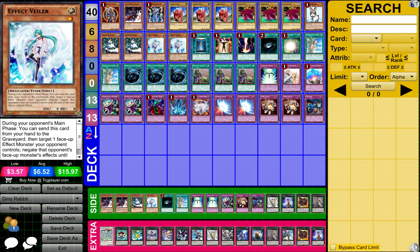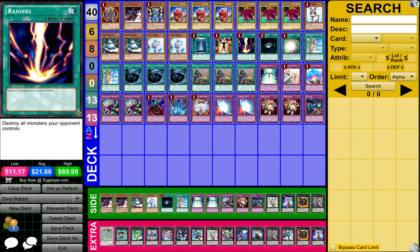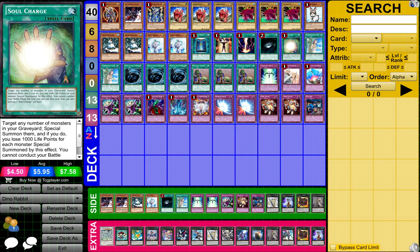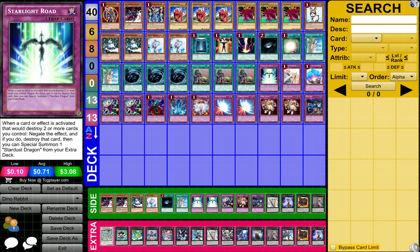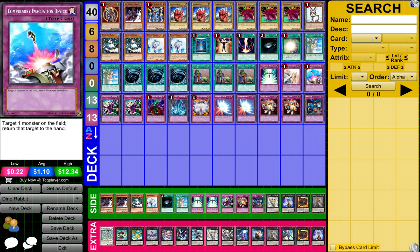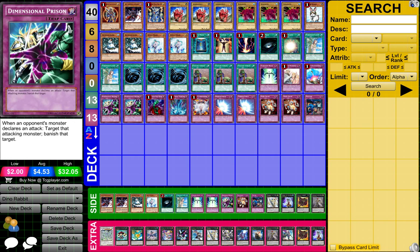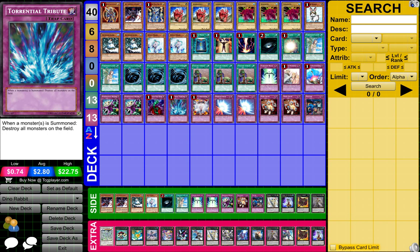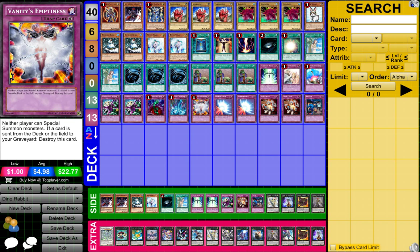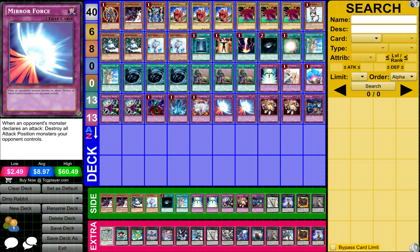2 Effect Failure, 1 Book of Moon, 1 Mind Control, 1 Red Decay, 1 Dark Hole, 1 Soul Charge, 2 Forbidden Lance, 3 MST or Mystical Space Typhoon, 3 Upstart Goblin, 1 Starlight Road, 1 Soul Mourning, 1 Compulsory Evacuation Device, 2 Dimensional Prison, 1 Bottomless Trap Hole, 1 Torrential Tribute, 1 Vanity's Emptiness, 2 Mirror Force, and 2 Mind Crush.